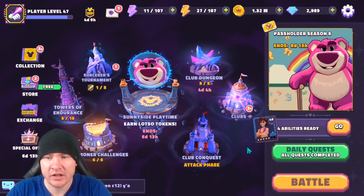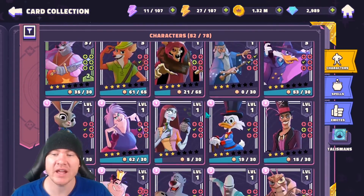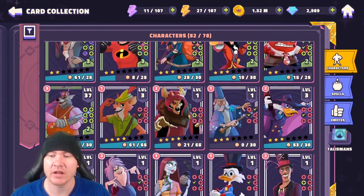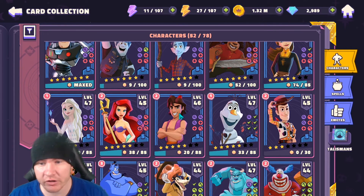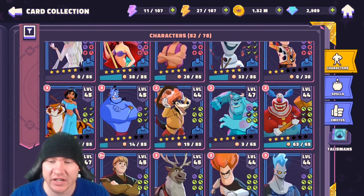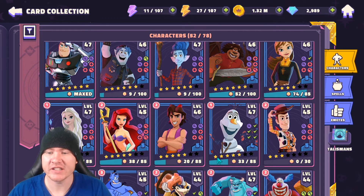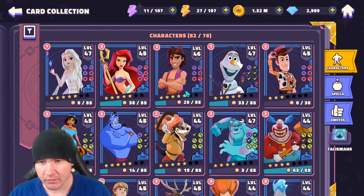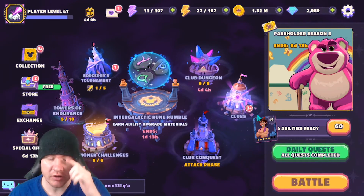Energy refills are going to be the best use of your gems - that's what I'd recommend. If you want to roll the dice on a summon occasionally, go ahead and have your fun, but if you're looking for efficiency it's going to be energy refills. The big mistake I made early on was wanting to get all the characters I recognized - everyone I unlocked I immediately maxed their level and skilled them up, and now I've got a lot of people I'm not using that I put a lot of resources into. Hang on to your resources and level up, skill up, gear up with intention.